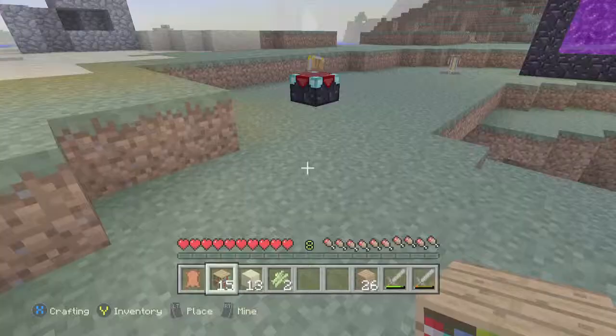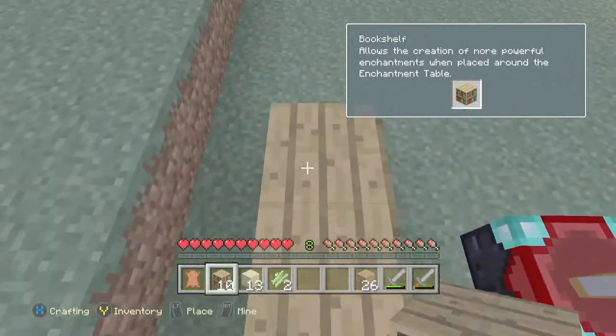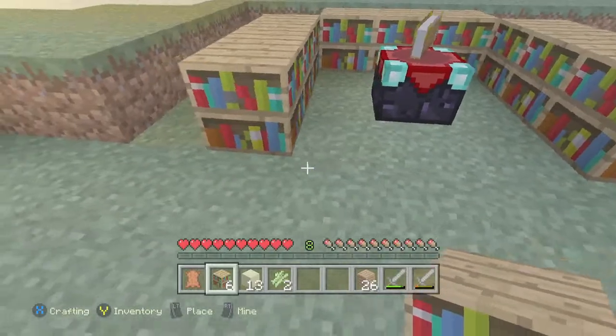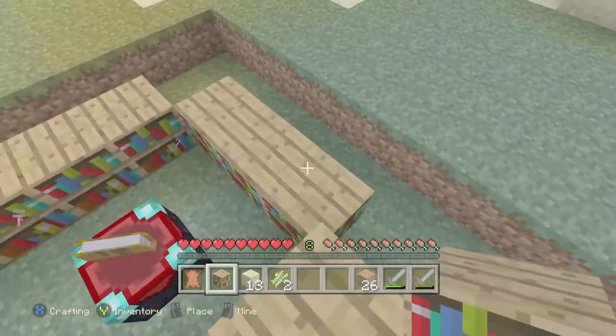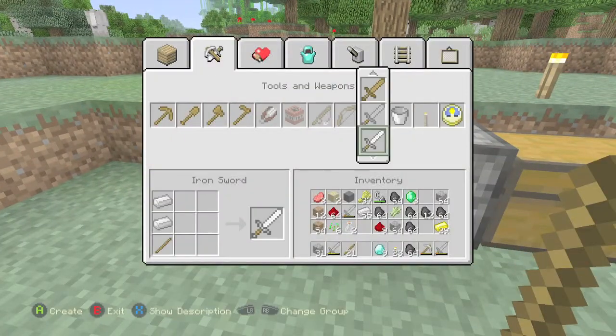The max is 15 bookshelves, so you want to place them at a one block radius around your enchanting table, and you can do this for two layers. It might look a little messy — you might want to clean things up a bit — but it should look a little something like this.